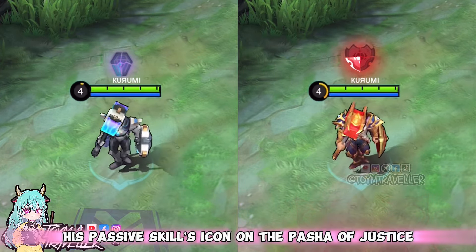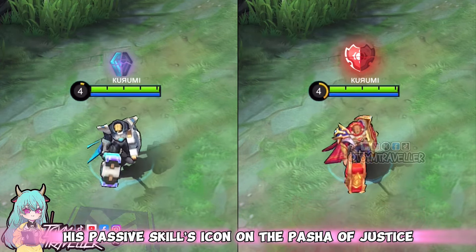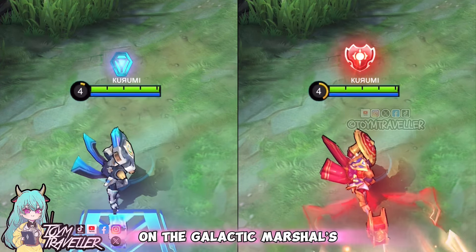On Tigreal's passive skill, the passive skill icon on the Pasha of Justice has this red insignia above him, which is obviously bigger than the one on the Galactic Marshal's.